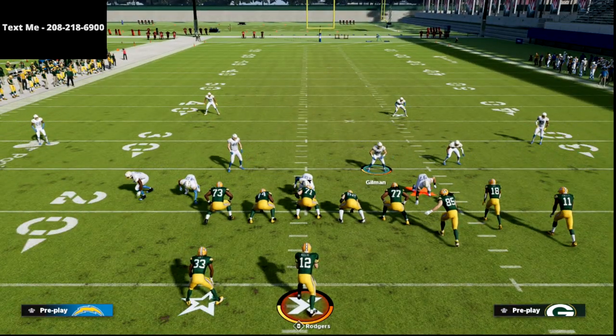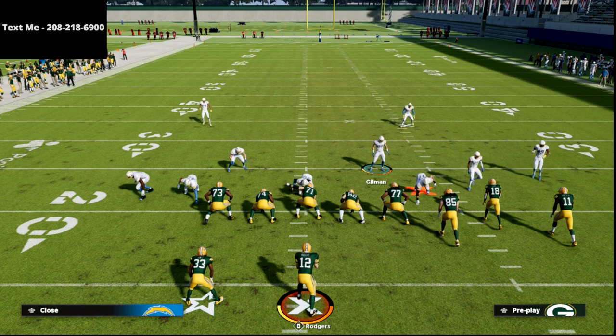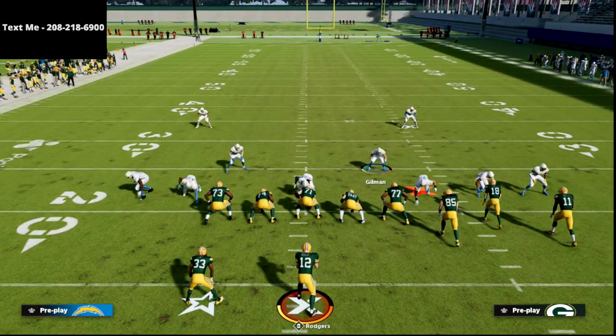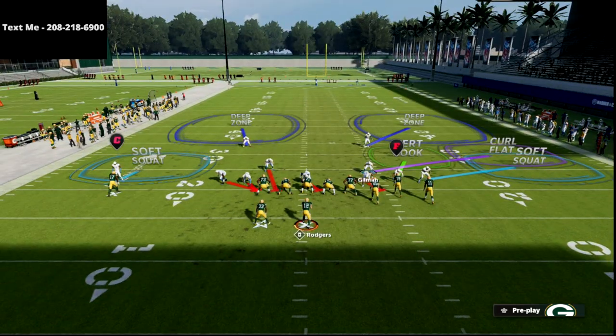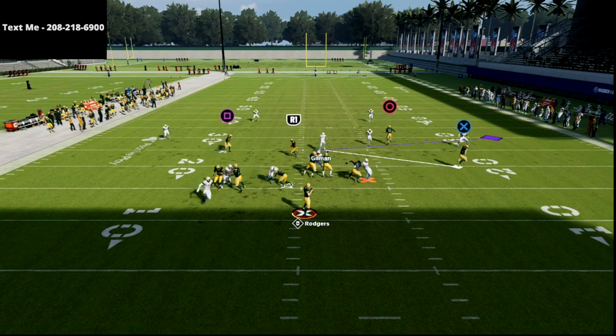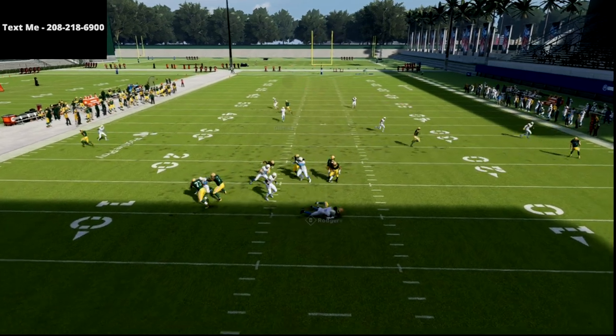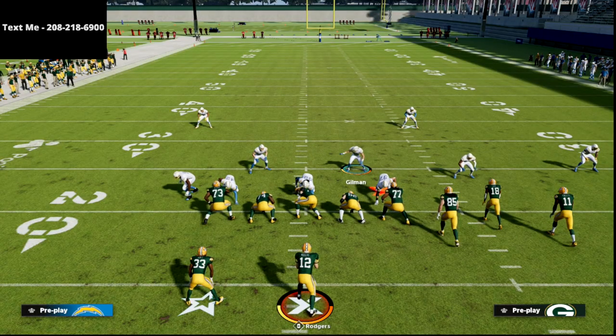Again, we're going to spread our defense, press coverage, crash our line to the right, globally blitz our linebackers, and put our user in a purple zone. The running back basically dumps out to that linebacker, and then as you can see we're able to get the pressure to loop around the edge. I've found this is still very problematic for the offense even when they block the running back.